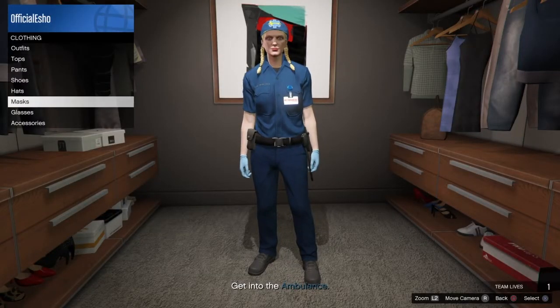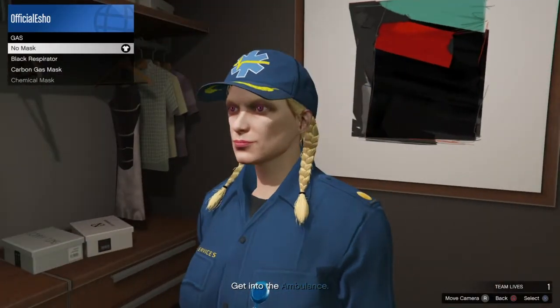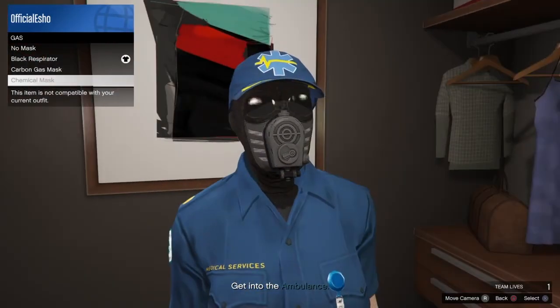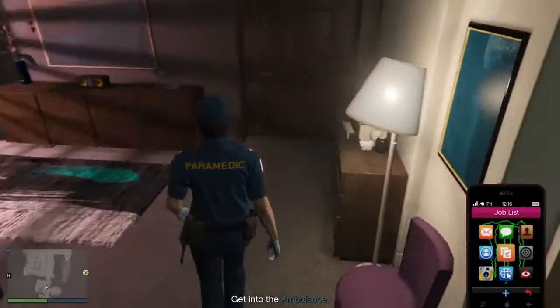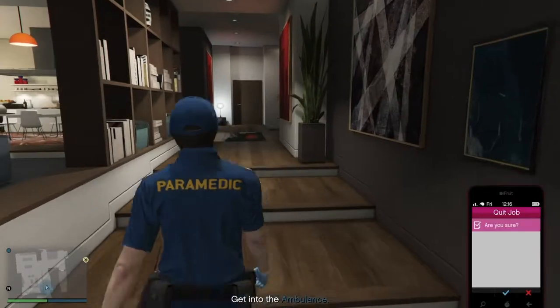I'm gonna put on a gas mask — I'll be putting on this mask right here. Just put on any mask you guys like, and then pull out your phone. You guys don't want to leave, so just pull out your phone, go on job list, and press square and confirm.